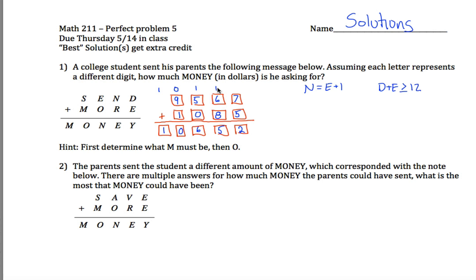If you go through and add, this all works out: seven and five is 12 — write the two, carry the one. Six and eight is 14, plus one more is 15 — write the five, carry the one. One and five gives six — no carry. Nine and one is 10 — write the zero, carry the one. The equation works. And the process of elimination showed this is the only possible solution.